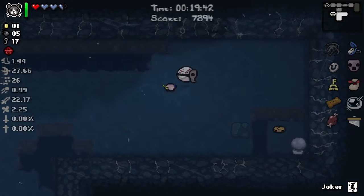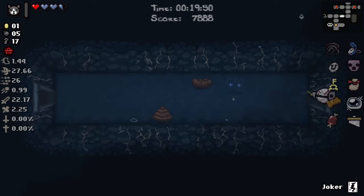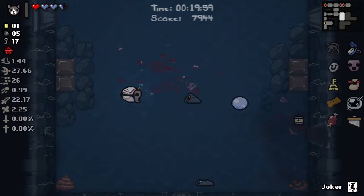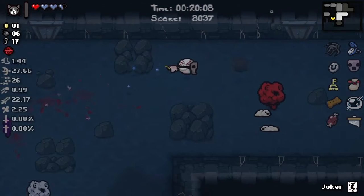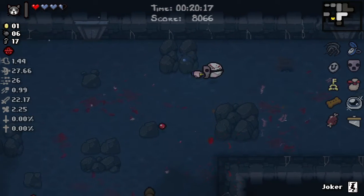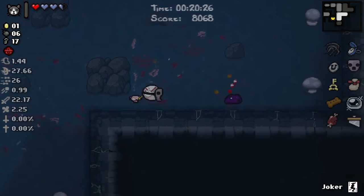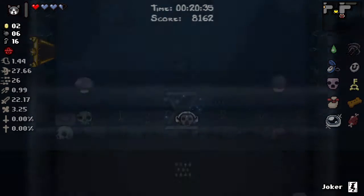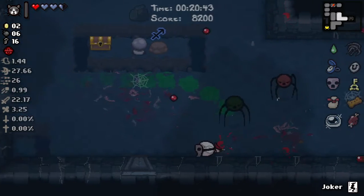We've been hurting for money — thanks to store credit we got Diplopia, but I don't think we've even had more than 20 cents total on this run yet. We definitely want to kill that healing champion. I don't want to mess in these small spaces with freaking Guillotine, man. Another lucky penny — yeah that's okay. We don't have a high tears rate though, we probably won't proc too often. I would love to get that item though — I think we can.